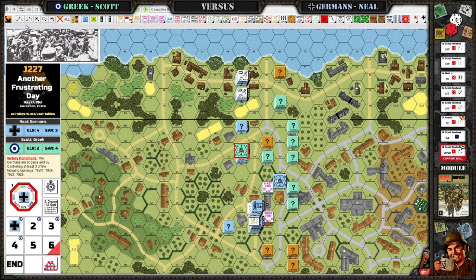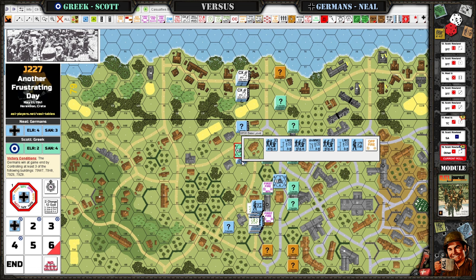I actually rolled a one for activation. I was surprised. You rolled a one, and then you rolled a one two. It landed right on top of my kill stack, which was marked opportunity fire, so their concealment was stripped. I've got a 9-2 leader — massive firepower — ready to lay waste. You roll a one, landed right there.